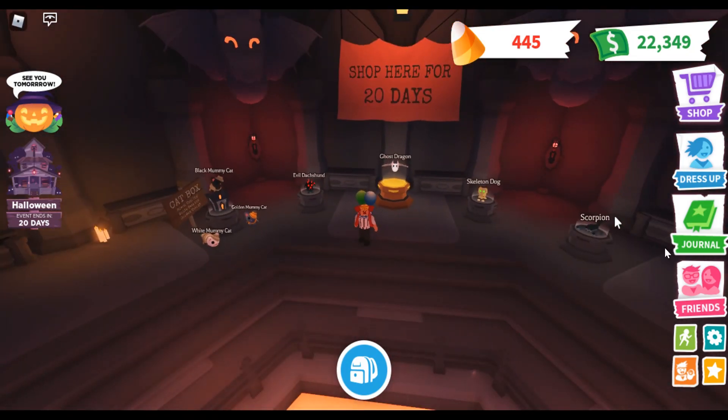Let's have a look at some of the pets. We've got the white mummy cat, the golden mummy cat, and the black mummy cat. The golden cat is a 5% chance, the white cat is 25%, and the black cat is 70% — so I'm guessing the black cat will be common or uncommon, that one ultra rare, and the golden one legendary. The ghost dragon is the 1,000 Robux pet, equivalent to the Frost Dragon and Shadow Dragon — following the Adopt Me tradition of a 1,000 Robux pet every seasonal update.